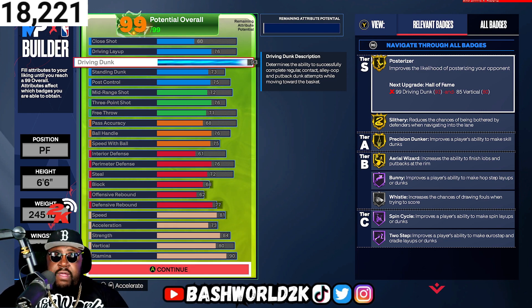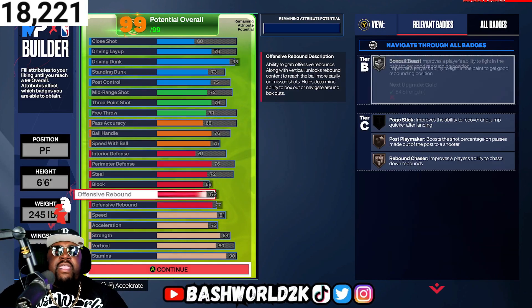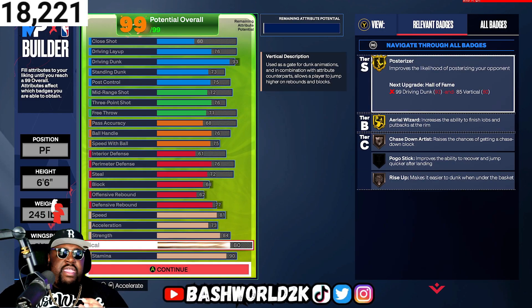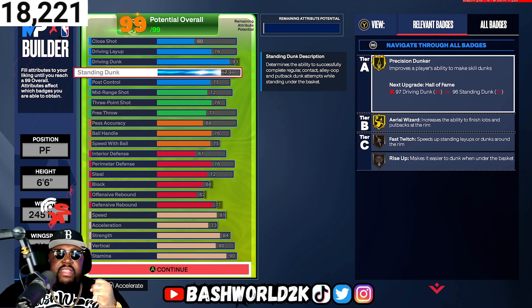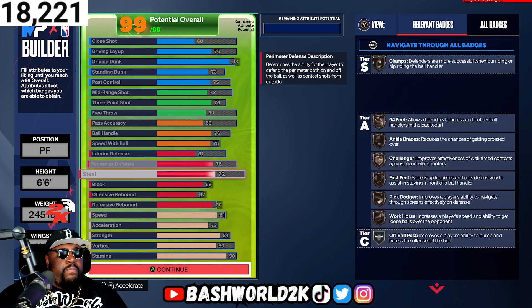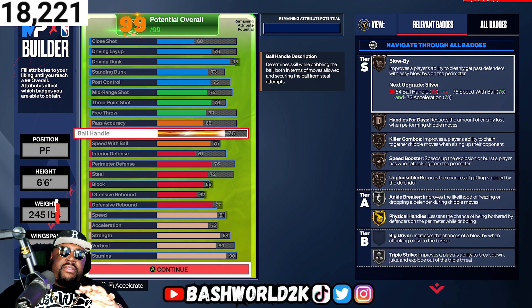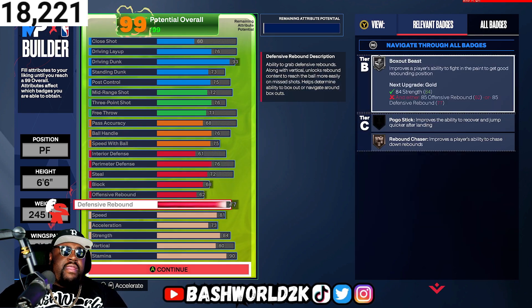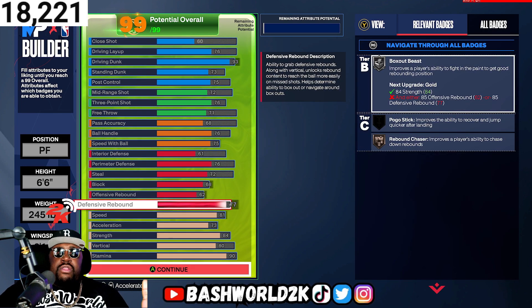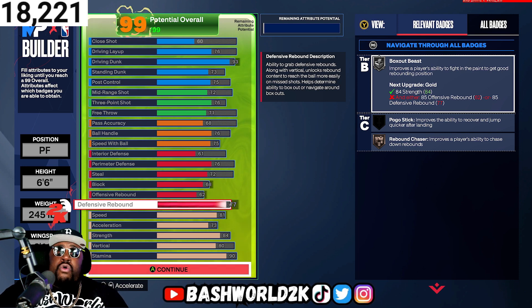You've got Whistle, No Bunny, Spin Cycle — all gold and purple, you can see it on the screen right there. Two-step, all of that's good, I love that about this build. Now for the cons — the defense on this build isn't really that good, the passing isn't really that good either when it comes to the shade. The defensive rebounding, Box Out is even a little shaky, so defense is not really his thing.